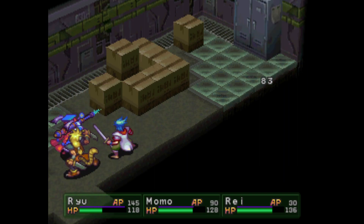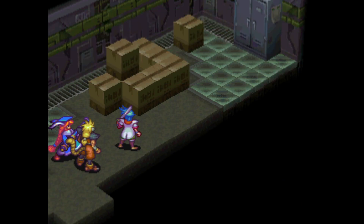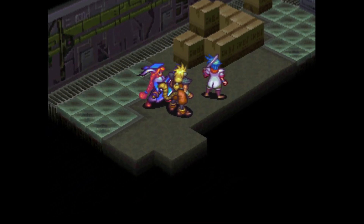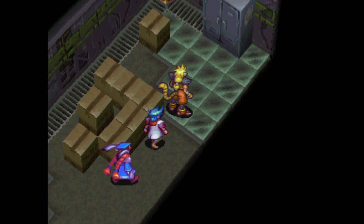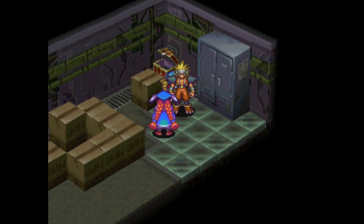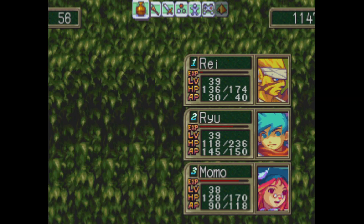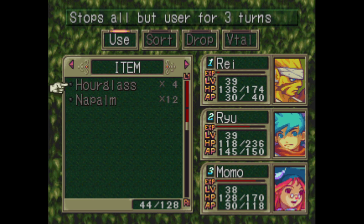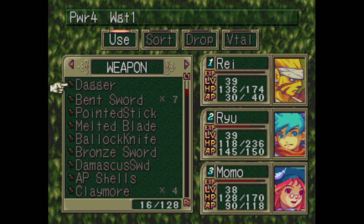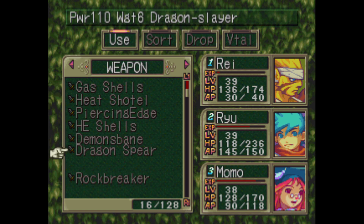For the record, Plant 42 didn't go down this easy in Resident Evil 1 — unless you were playing as Jill and played your cards right; I think there might have been a sequence of flags that needed to be tripped for it to be super easy. So that's obviously a GAR weapon, but it just feels dangerous to equip — I mean, what if he gets confused?